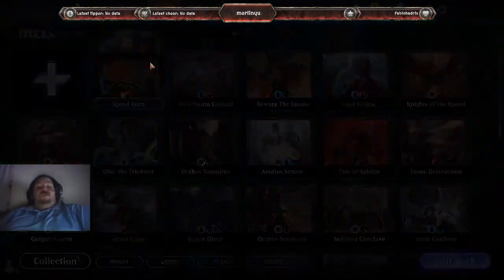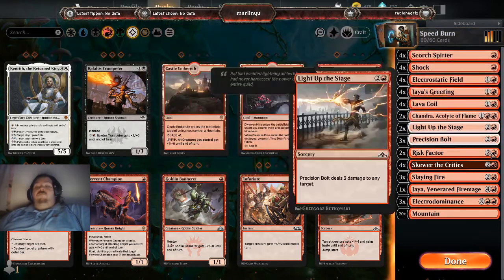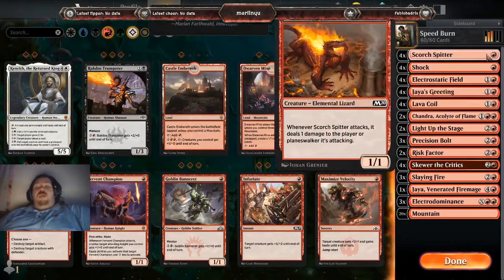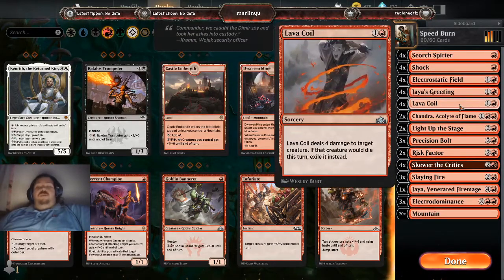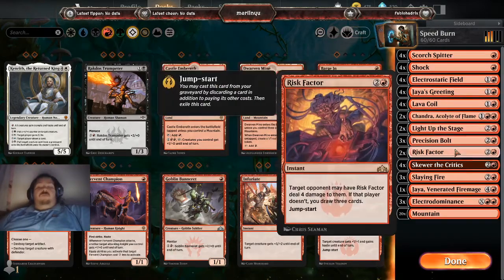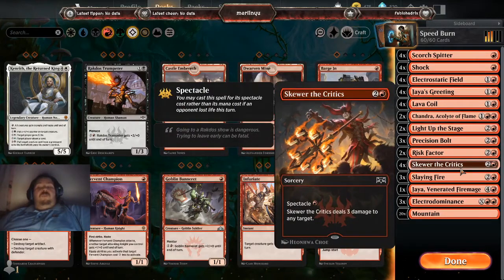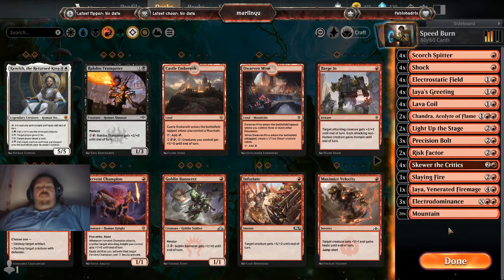Today we're going to be doing a deck I've tried to edit since the release of Throne of Eldraine, and that's going to be my speed burn deck. As you can see from the statistics it runs more on the two-drop side but partially on the three. We have four Scorch Spitter, four Shock, four Electrostatic Field, four Jaya's Greeting, four Lava Coil, two Chandra Acolyte of Flame, two Light Up the Stage, three Precision Bolt, two Risk Factor, four Scorch the Critics, three Slaying Fire, one Chandra Venerated Firemage, three Electro Dominance, and 20 Mountains.